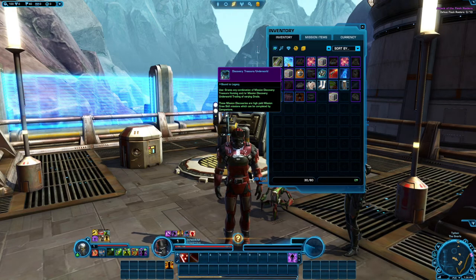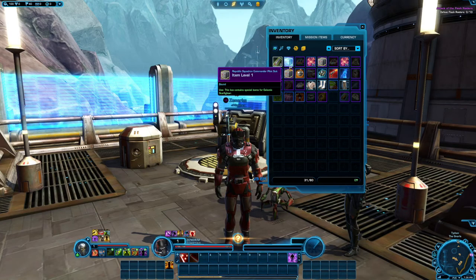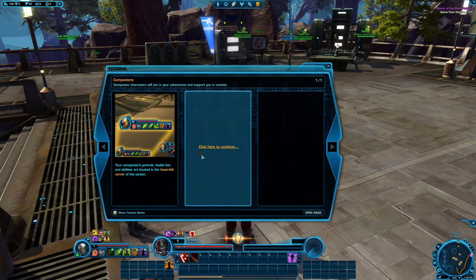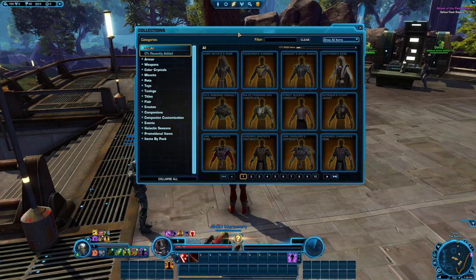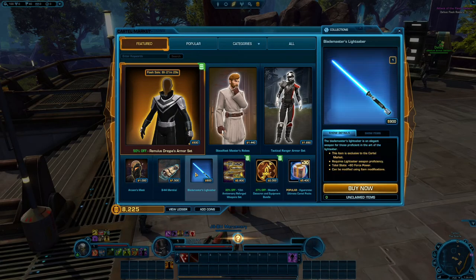Now that we got all of that discovered or unlocked — I actually didn't mean to open these boxes, but one of them gave us good armor anyway, so it kind of worked out. Next thing I want to do real quick is actually look at my collection. I still have a bunch of cartel coins currently.